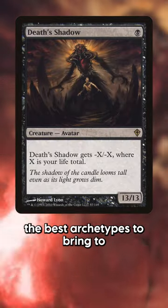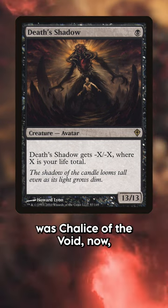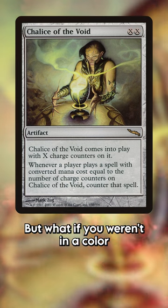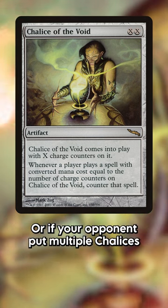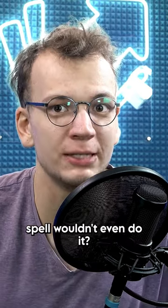Death's Shadow was once one of the best archetypes to bring to a Magic the Gathering tournament, and one of its main weaknesses was Chalice of the Void. How would you get around that? You could destroy it, but what if you weren't in a color that could easily destroy artifacts, or if your opponent put multiple chalices so that a single removal spell wouldn't even do it?